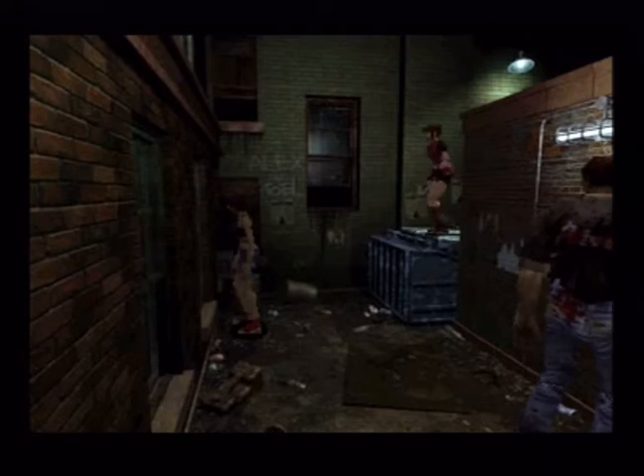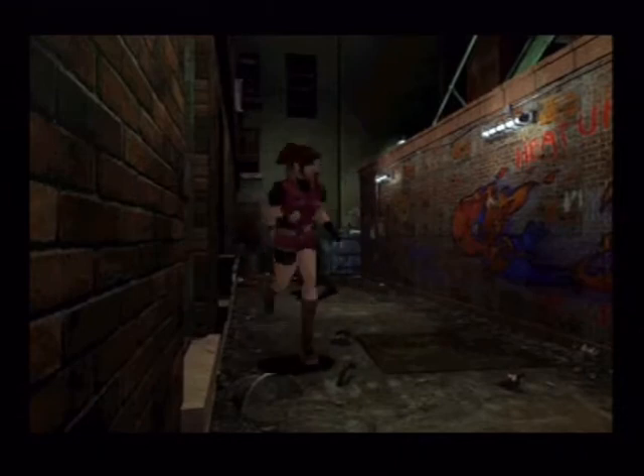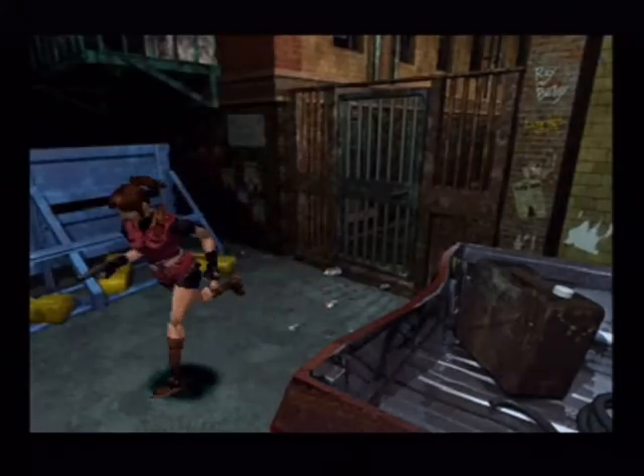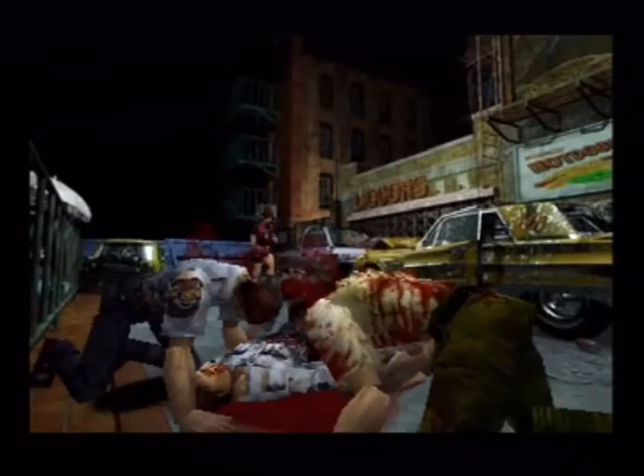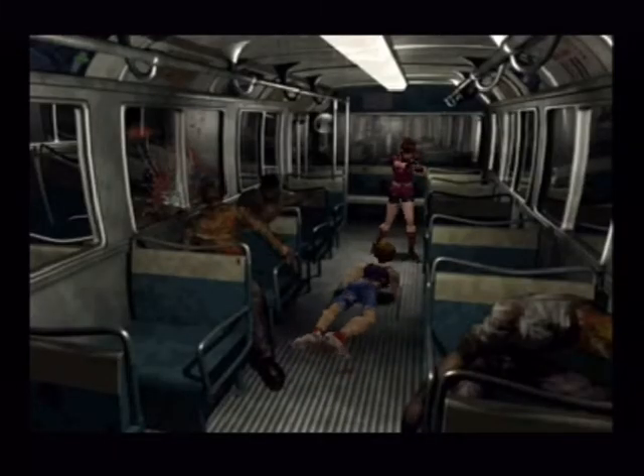There's some handgun bullets in the bin there. I don't want to check because it will negate the Brad thing. Because if you don't pick up anything on the way to the police station — apart from the herb outside the police station — there will be no zombies just outside the police station and Brad will be there. Let's go over here. Might lose some health here; I apologise if I do. Go down Claire, quickity quick. Where's this zombie? Wow, this is really rare — I'm doing it without getting touched, I'm amazed.